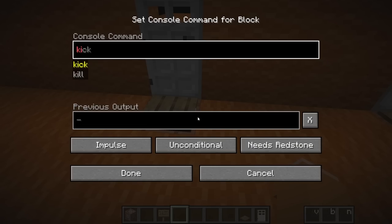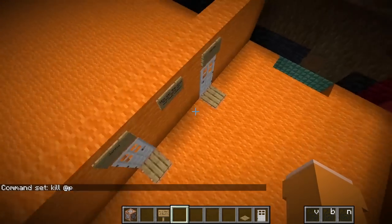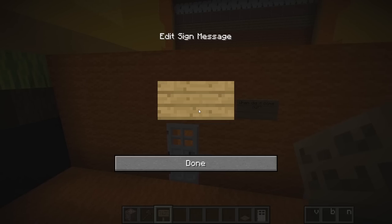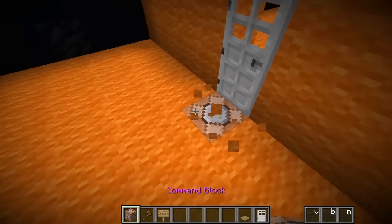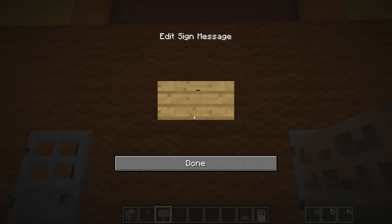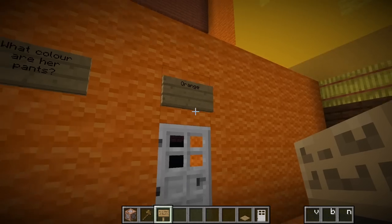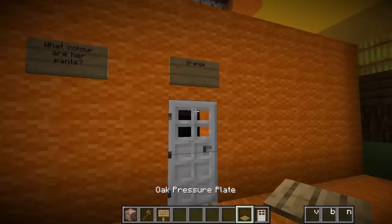For the next question, I'm gonna ask when did it actually come out — the game! On the left I'll put September, and on the right I'll put April. The actual answer is April, so the left side will kill Gracie! Amazing! For the last question, I'm gonna put: what colour are her pants? On the left I'll put blue, and on the right I'll put orange. The right answer is actually blue, which means if Gracie puts orange, she'll be fine — so in case she'll die!